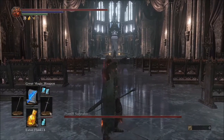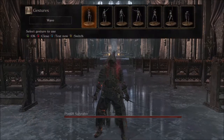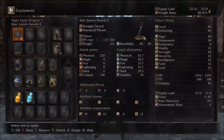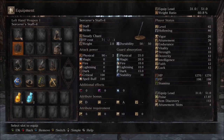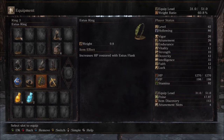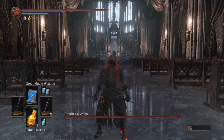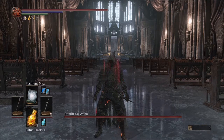Now you know how to beat Pontiff Sullivan using a knight — I'm going to show you how to beat him using a mage. First, we are going to have the Ross Sorcerer's Sword plus 5, the Sorcerer's Death plus 4. We're going to have the Young Dragon Ring, the Pontiff's Right Eye, the Estus Ring, and the Lloyd Sword Ring. The sorceries we're going to use in this fight are the Great Magic Weapon and the Pestilent Mist.